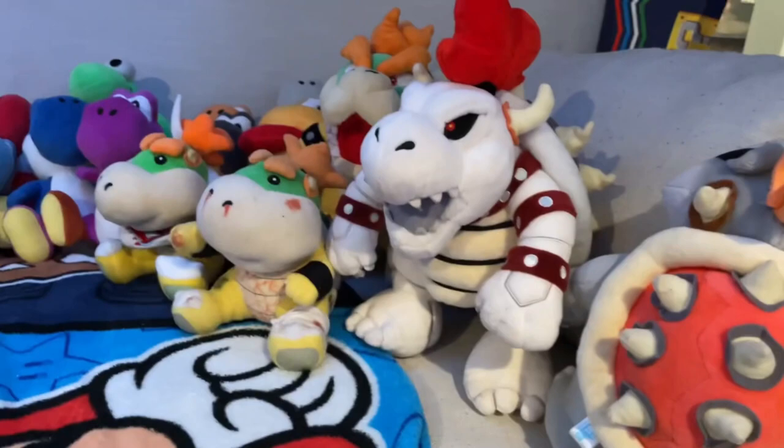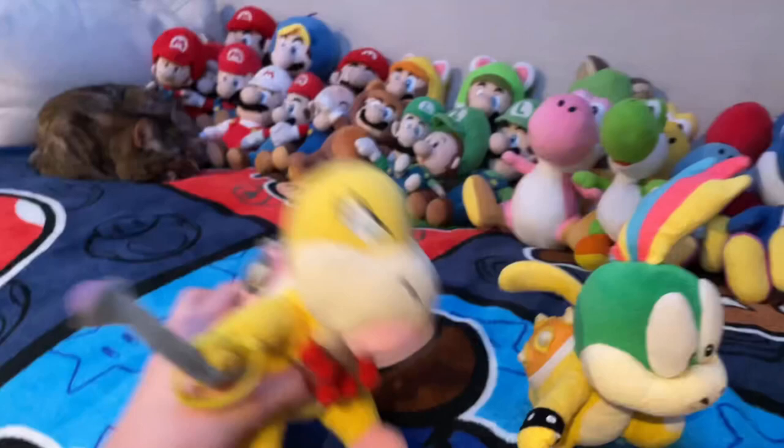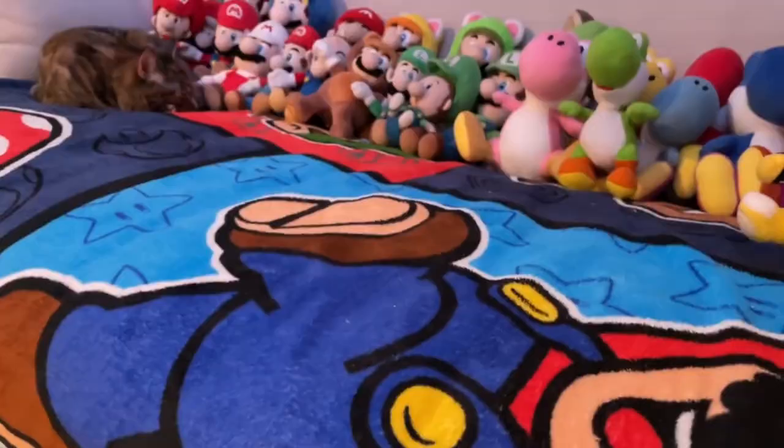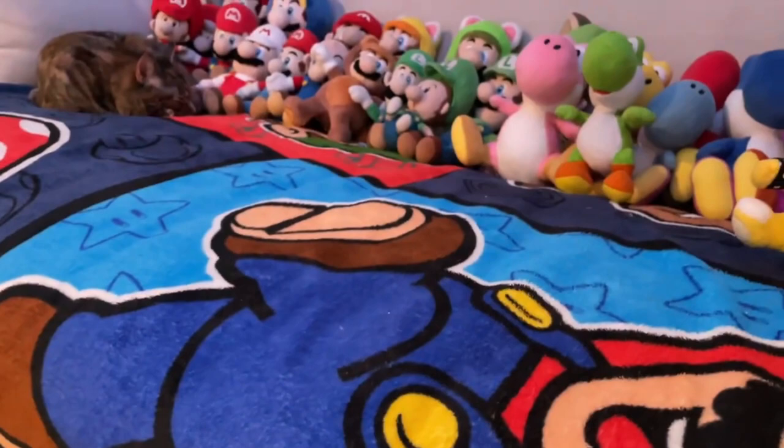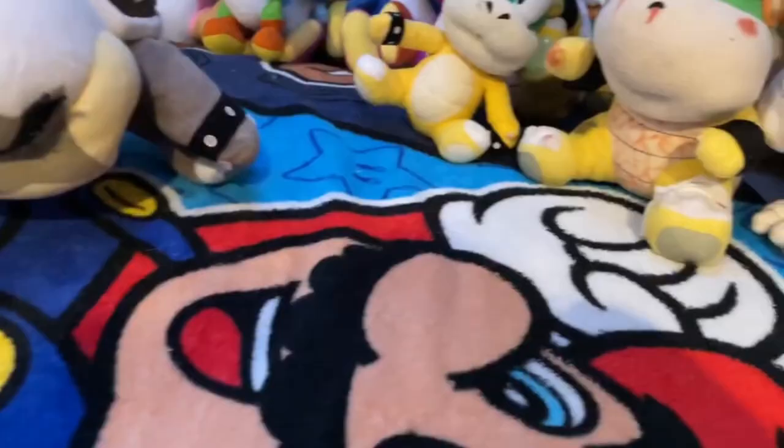Now we're on to our Koopalings. We've had two Koopalings for a very long time — one of them is Lemmy, it's actually held up pretty well. The next Koopalings we got on the timeline were Morton and Roy. Only OGs remember Episode 7, Mario Plush Adventures — Morton and Roy. Best Mario Plush Adventures video of all time. Actually, I'm just kidding, it was bad.